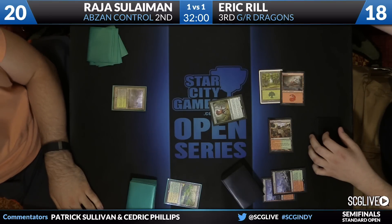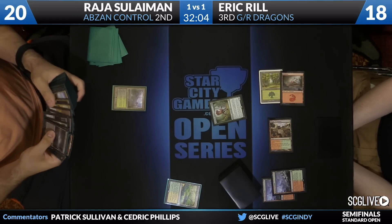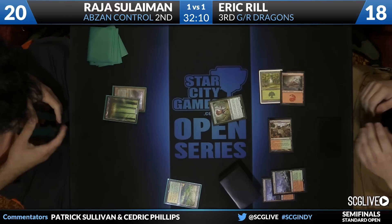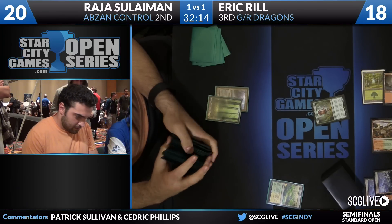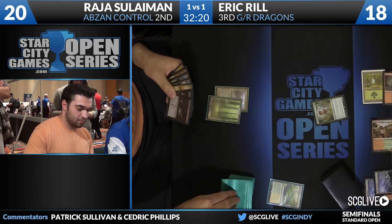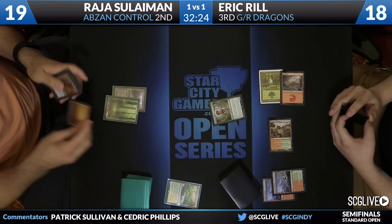Looks like Eric's been drafting a lot at his local store based on the lands he's got in play over there. You know, everyone just kind of does their own thing. A little white border here, a little black border there. Playing some sealed deck tournaments. Raja paid out for his basics — went over to the side draft table in between rounds. However he got them, he got them. Elspeth the draw.